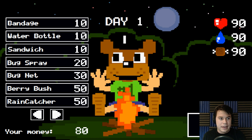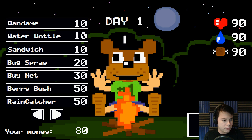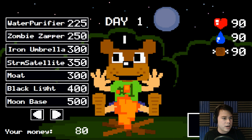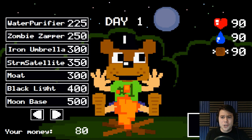The bandage should heal me if I get hurt. Water bottle should help with me getting thirsty. The sandwich for if I get the rumbly in my tummy. And then bug spray, bug net, berry bush, and rain catcher - I'm not sure what those do. Oh, and we have a whole bunch of other stuff: snake trap, bear trap, umbrella. Oh, we have a lot of stuff. Wait a second - I can get a moon base? Okay, goal for this episode - I want a moon base. That sounds really cool.